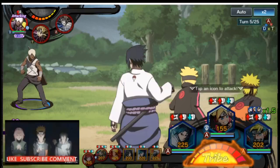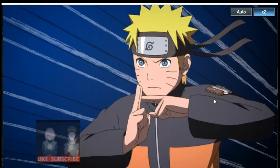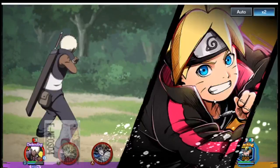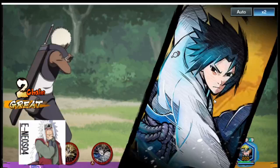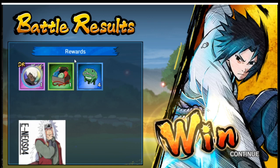Should we do co-op? Yeah, let's go ahead and do a co-op attack. Here we go — Rasengan, Rasengan, Chidori! Oh dang, Boruto almost took him out — look at Boruto being a little powerhouse! Okay, so we win — we get a fragment, we get some resources, and then we get some coins.